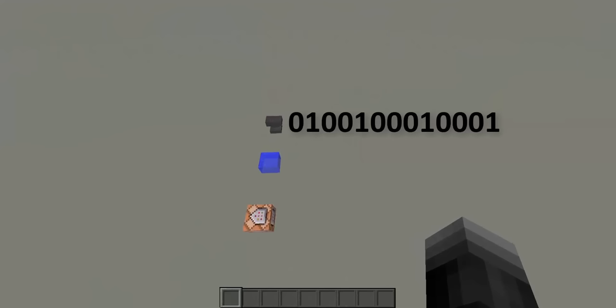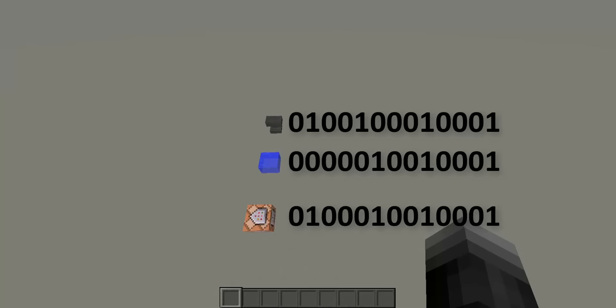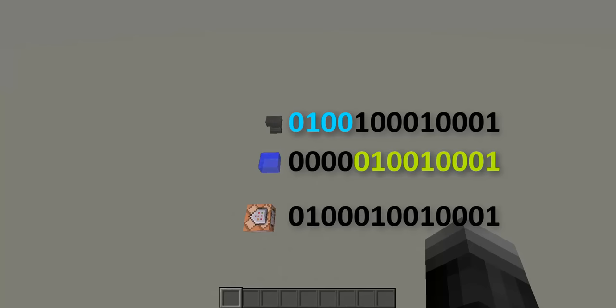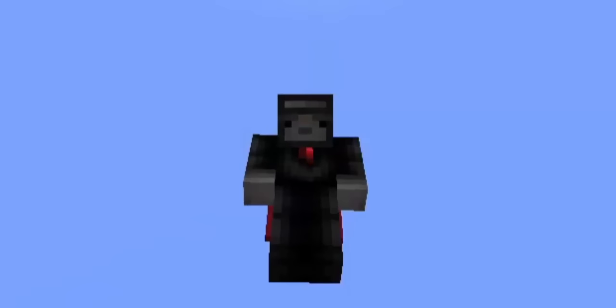Considering we are talking about a game running on a digital computer, it's not surprising — they are stored in arrays of bits. Each block state has its own unique sequence of bits that represents it. For example, anvil is represented by those 13 bits, water has those bits, and command block has those 13 bits. Have you noticed anything interesting? If we combine the first four bits from the anvil with the last nine bits of the water, we'll get command block bits.